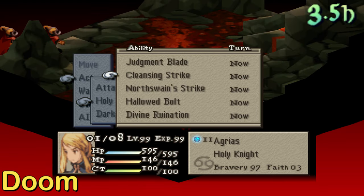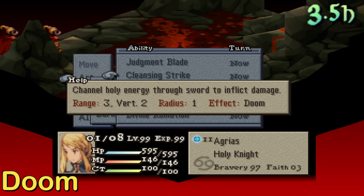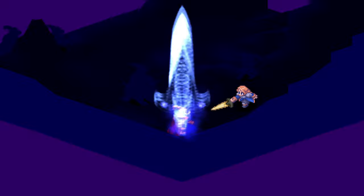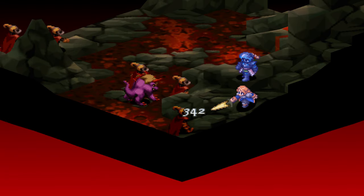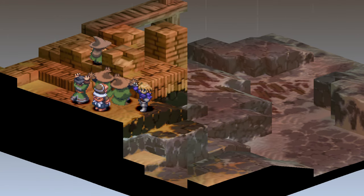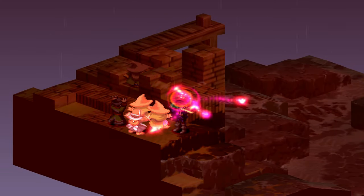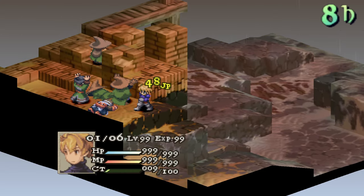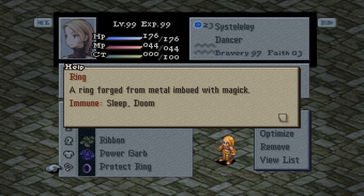We have Doom status. A countdown of 3 will appear above the affected unit. After the unit's 4th active turn, the unit will be KO'd. An undead affected unit that has Doom status will not be KO'd, but will instead lose its turn. Things that can inflict this status are Condemn, Nightmare, Doomfist, Iaido's Mutamasa, Quicksand, Assassin's Dagger, and Doom. You can counter this status by using Re-Raise or White Staff. Or better yet, make yourself immune by equipping Protect Ring and Ribbon — I find it by far the best.